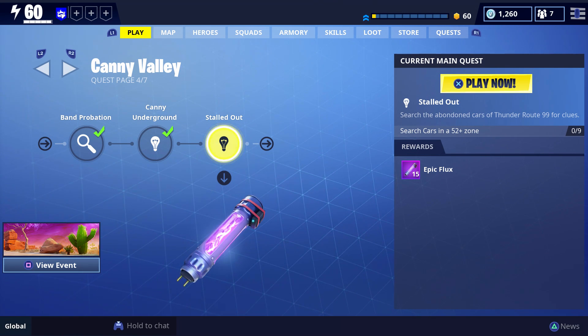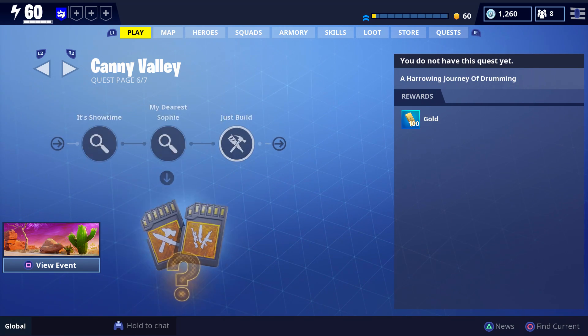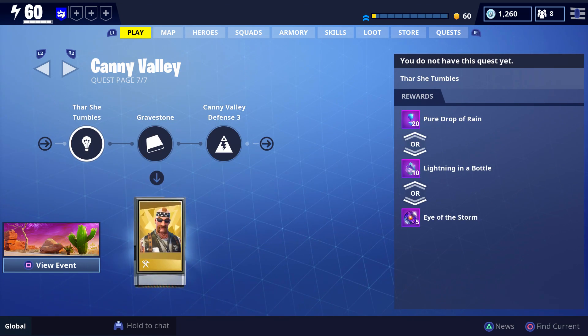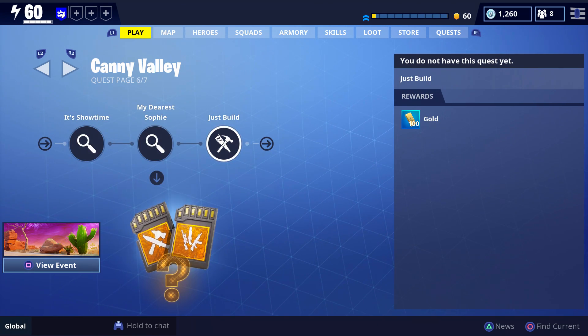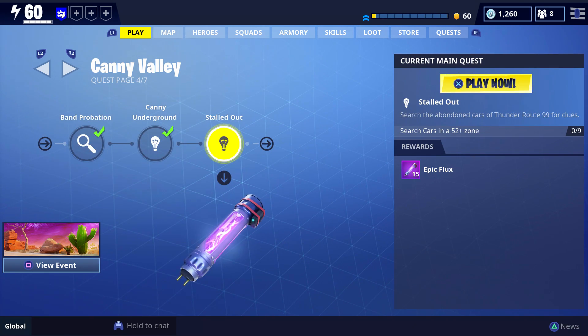Looking at the Canny Valley mission page - next episode is the very last mission on page four, leaving pages five, six, and seven with nine more missions. We'll have to wait for Canny Valley to update again - there should be 14 total quests - then we'll need Twine Peaks to update before going there. Plenty more to uncover about where the husks came from, what happened to Dr. Vinderman, and lots more weapons and heroes ahead. If you enjoyed the video drop a like - it's been your boy Lagging24, see you next time.